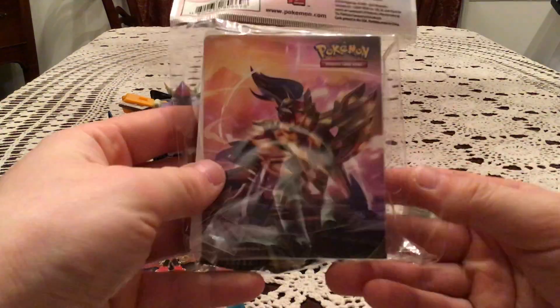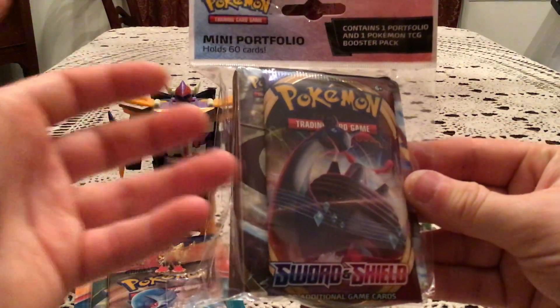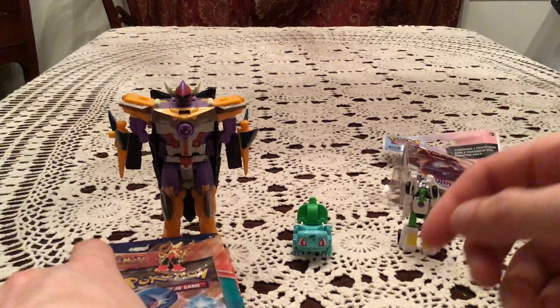I'm also going to throw this in — it's a Sword and Shield mini binder featuring Zamazenta and Zacian, and then there's a pack of Sword and Shield. We'll open that last. We'll start with these three blisters.